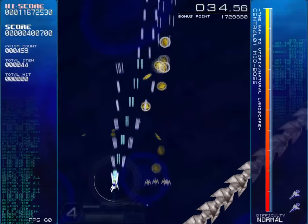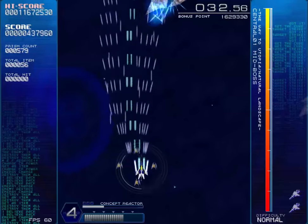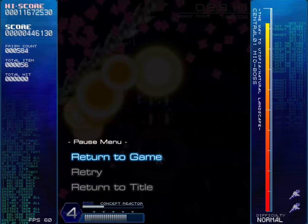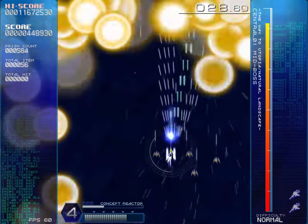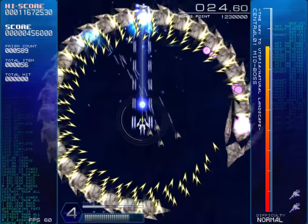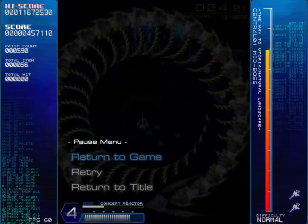There's a little FPS counter in the bottom. By default your hitbox is not shown, but there is an option for it - it's the little green space. Parker! No! Get down! Seriously! Bad timing!